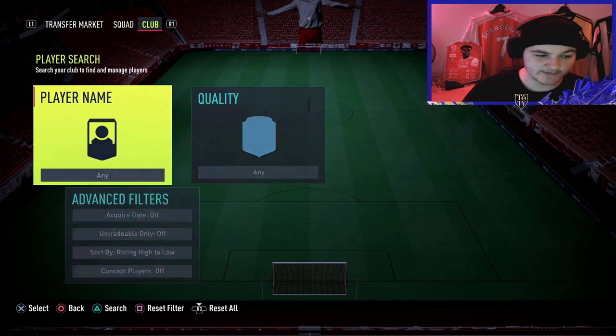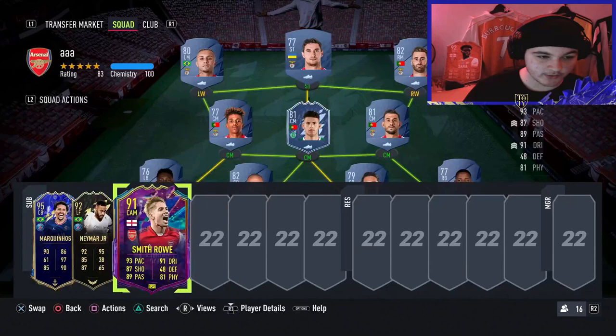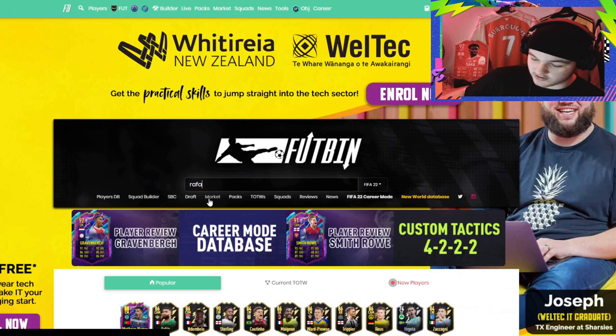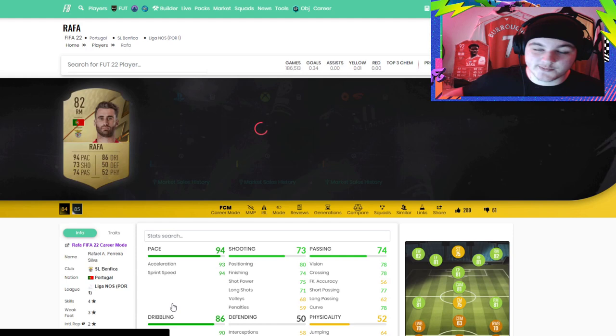With Nunes at center mid, you can use custom tactics to move him up to striker in-game so he becomes the main focus for scoring. For the bench, chuck your best players on there — you can sub them on if needed. For example, Smith Rowe at left center mid, Neymar at striker, Marquinhos for the Brazilian slot — that sort of thing.